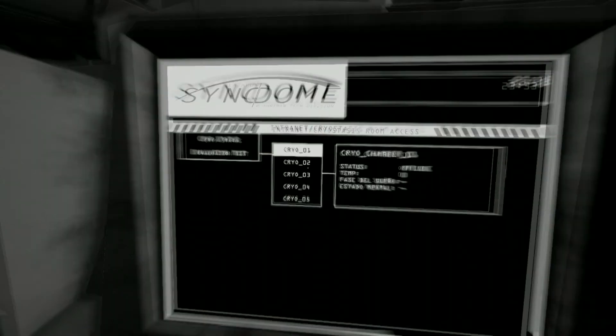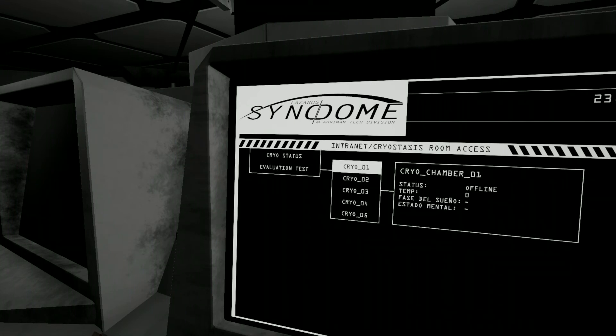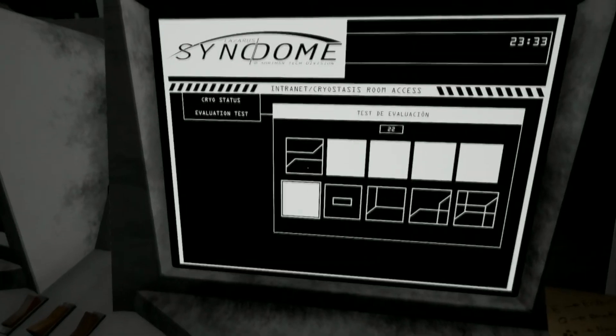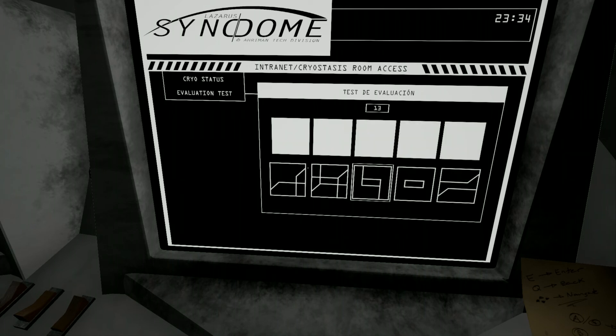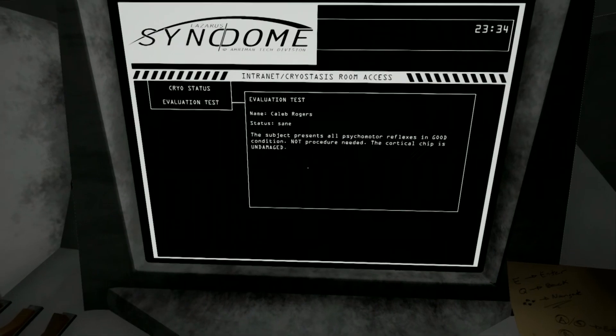How do I go back? Backspace? Oh, it was Q. Evaluation test — let's begin. Probably should have read it. I am ready. Test fail. Oh, I'm supposed to put them in what I see here. So basically just remember this: hourglass, rectangle, this thing, this and this. Oh, there we go. It seems like there are no psychos among us. Take the time you need to wash up, I'll wait outside.